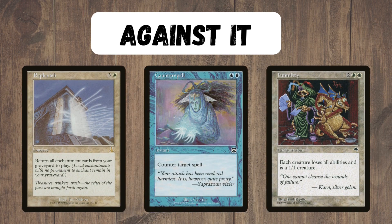Against the deck, it is quite slow and clunky, so some combos really do outrace it, especially ones that it can't interact with, such as graveyard combos. There are also some hate cards, such as Humility, that just completely shut down what we're trying to do. And counter magic is just generally good against this deck, as the cards never come into play, and it just completely negates all of the value that we would get.